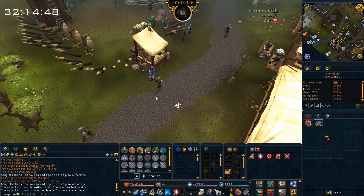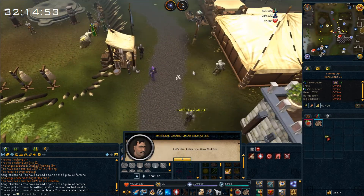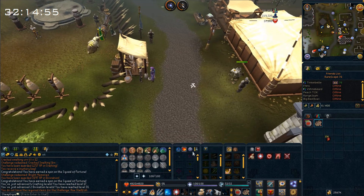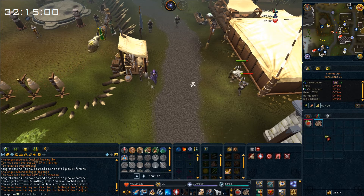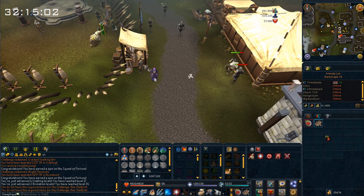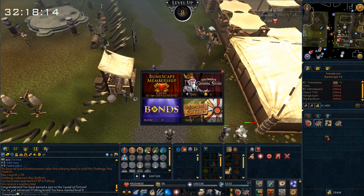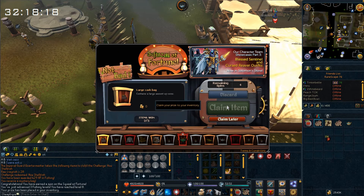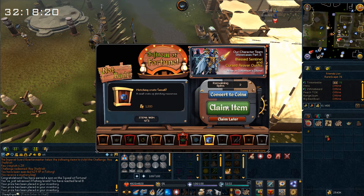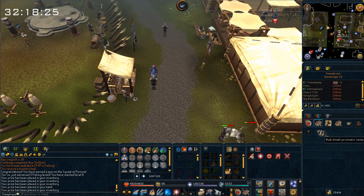I got some level ups from the daily challenges. For some reason I couldn't complete the shellfish challenge — I hadn't collected all the shellfish. I had to go buy the fish from the GE, and then I finished the shellfish challenge as well. Now we can use some spins. I have 5 spins — I got a lamp, a large cash bag, some fletching supplies, and a prismatic lamp. Pretty cool.